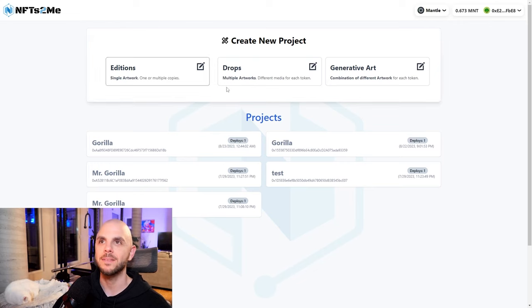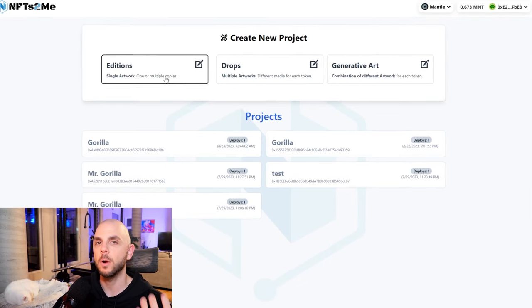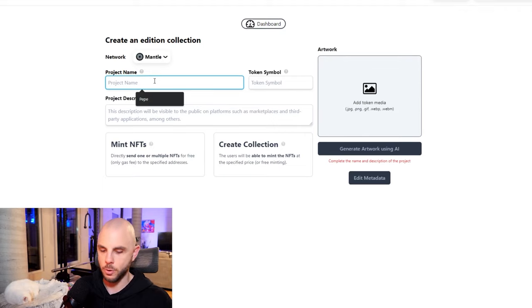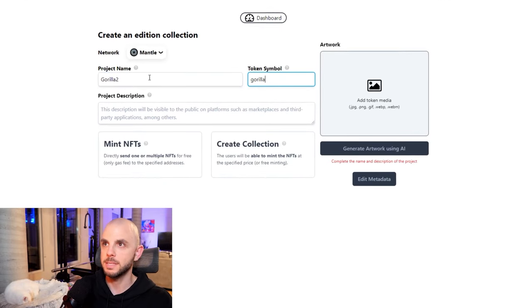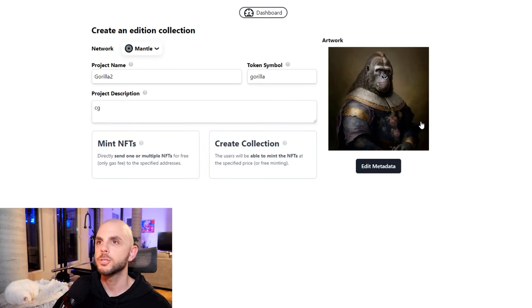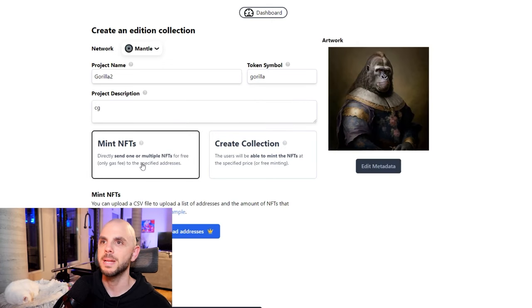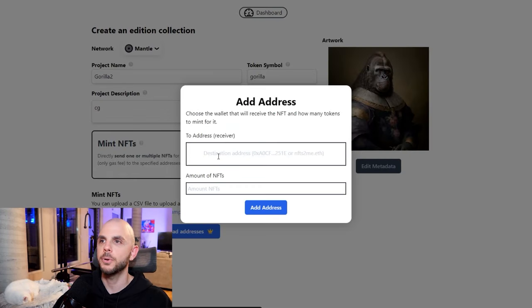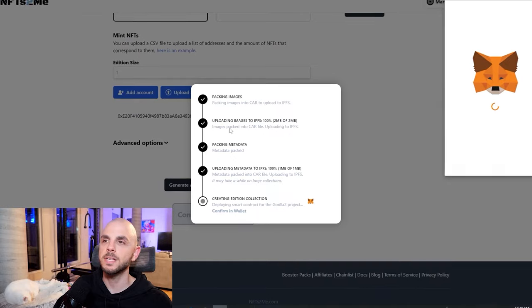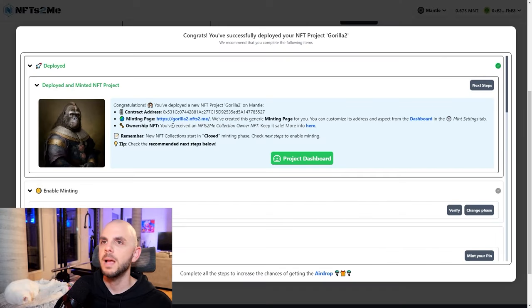Continuing to NFTs, we're now going to go to NFTs to Me and mint our very own collection. After you've connected your wallet and switched to the Mantle network, go to additions. You're going to name the project whatever you want, put a symbol, a description, and then also a piece of art — you can generate it with AI or upload your own. Click mint NFTs, then add at least one address. I'm going to add my account address. You can do up to 650 NFTs, but I'm just going to put one, then click add address, scroll down and do deploy to Mantle and mint. We wait for it to go through, MetaMask pops up, I click confirm, and then it's done.